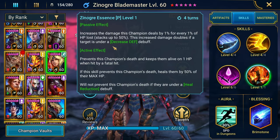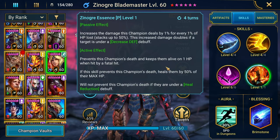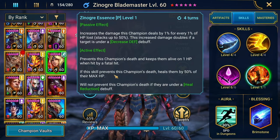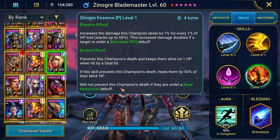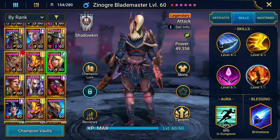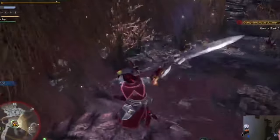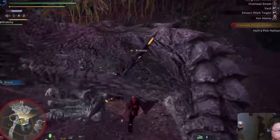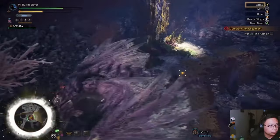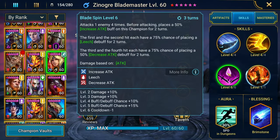Increased damage doubles if the target is under decreased defense. Her passive prevents her death — keeps her alive on 1 HP when hit by a fatal hit. If this skill prevents the champion's death, it heals them by 50% of their max HP, but will not prevent death if they are under heal reduction. I do actually play Monster Hunter; I've got hundreds and hundreds of hours of game time and have done videos on it. Even the names of the moves here are names of things in the game.